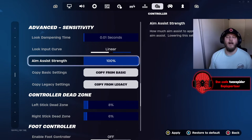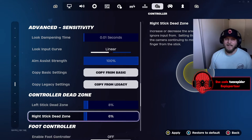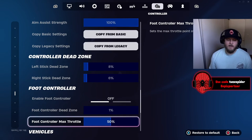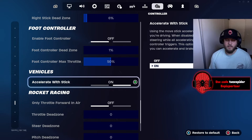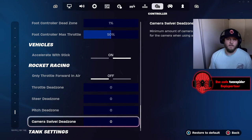My left stick dead zone is 8% and my right stick dead zone is 6%. Try to get this below 10, between 5 and 10, but this is going to depend on your controller and how you personally feel. Controller sensitivity settings really depend on how you feel when you're playing, but this is just to help guide you and give you an estimation of what you should be using. Foot controller I don't use, and same with the vehicles — I didn't even know there were rocket racing settings.